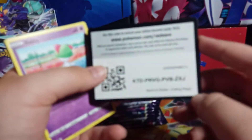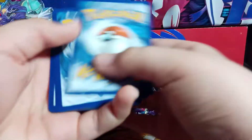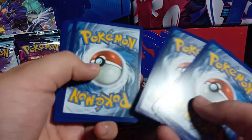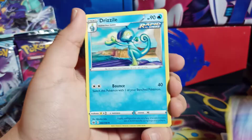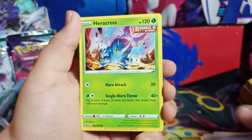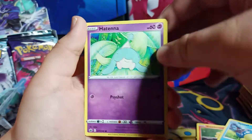Code card for everyone. We have a Metal Energy, High Trim, Drizzle, Peony, Ralts, Heracross, Castform, Sveal, Hatena.